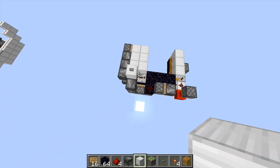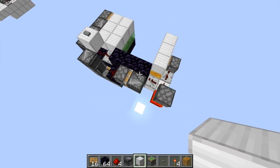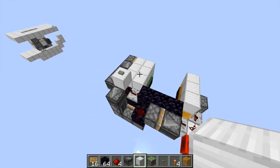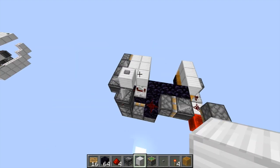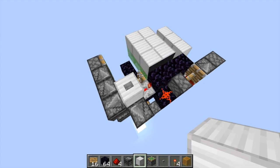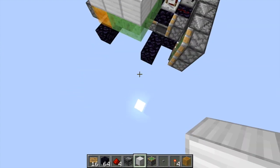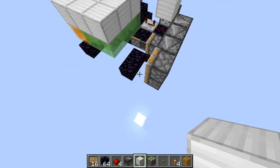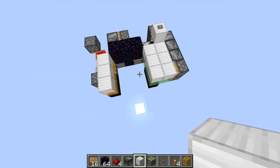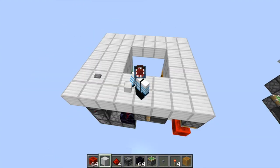Let's take a look at the redstone. As you can see it's really really compact. The new honey blocks not connecting to slime blocks is a huge help in these designs, and you can make these insanely small — there's not even any redstone on this side of the door at all. You can see it in action and it does look very cool.